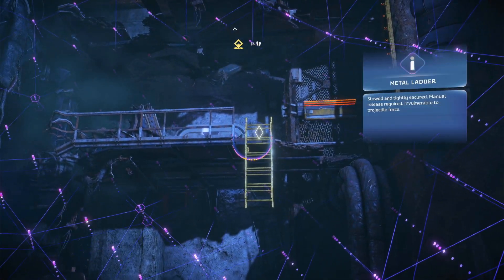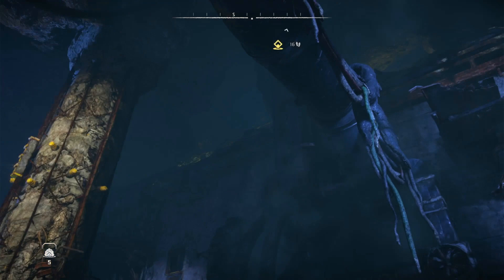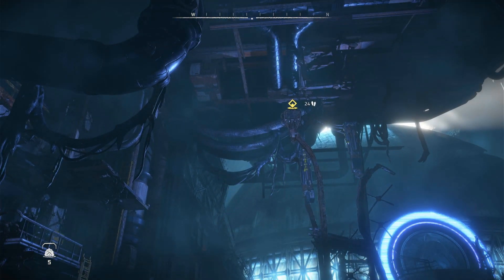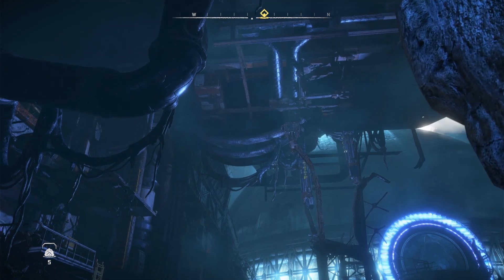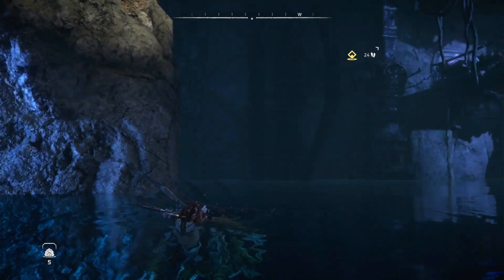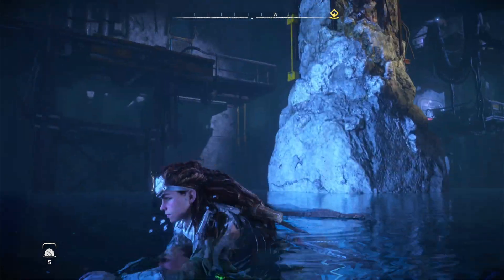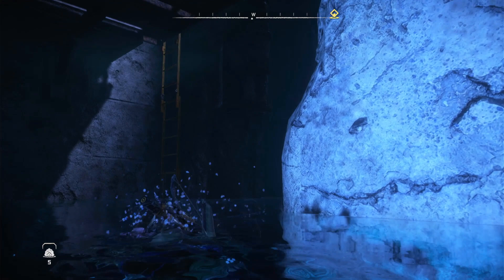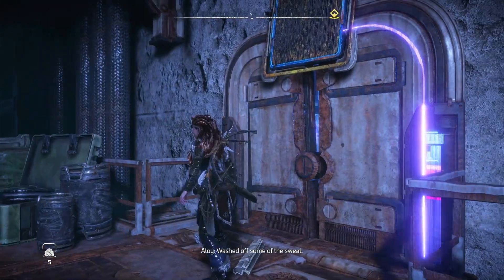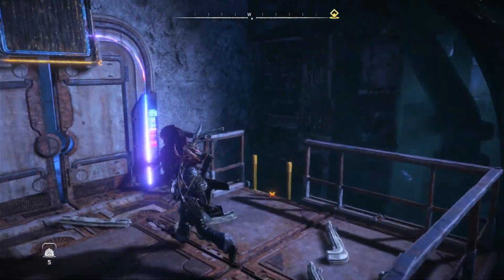But that door won't open. Yeah — pull that down, walk across. So I'm clearly meant to go this way. Why can't I go the way I need to?